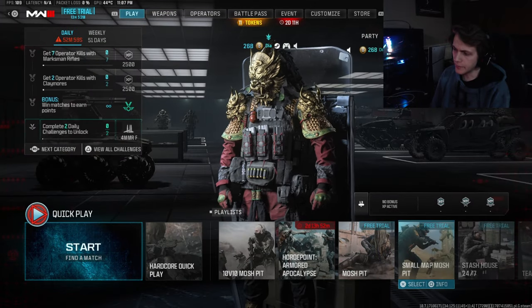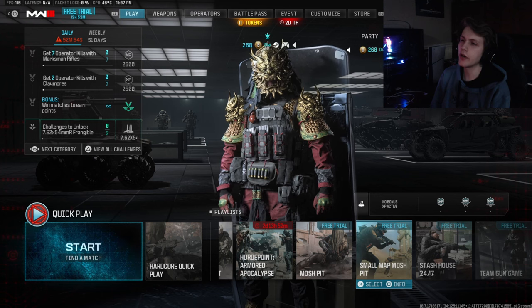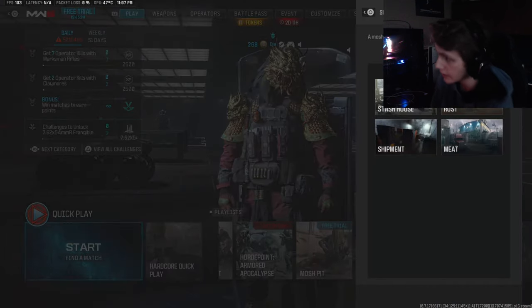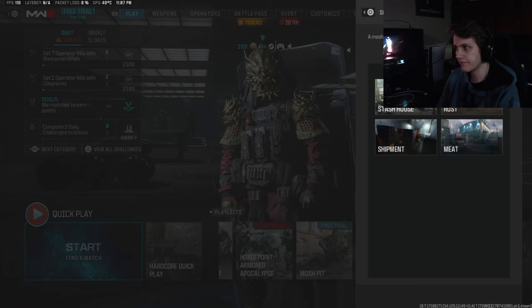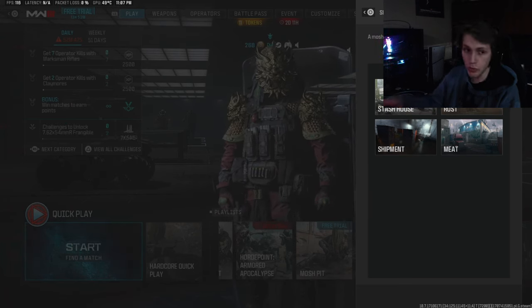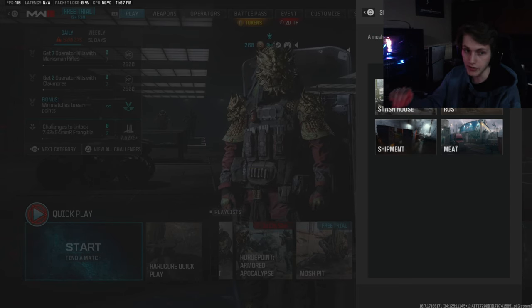They also have the Small Map Mosh Pit for this free trial, and I'm really hoping that at the end of the free trial it doesn't just vanish. The only thing I don't like is Rust — I've noticed a lot of people prefer to play Rust over Meat, which I don't agree with. I prefer Stash House over Shipment, Shipment over Meat, and Meat over Rust, because Stash House is new and I'm really enjoying the map.